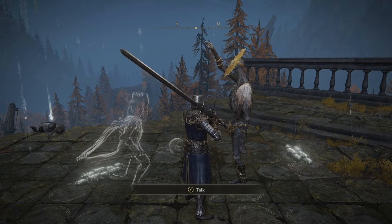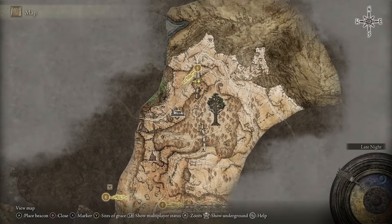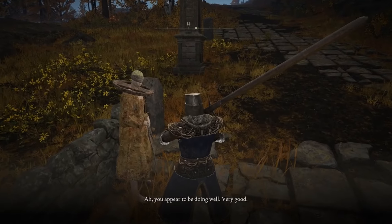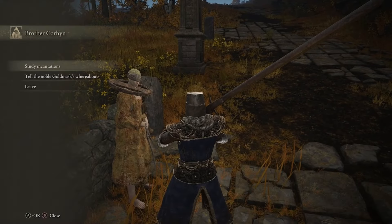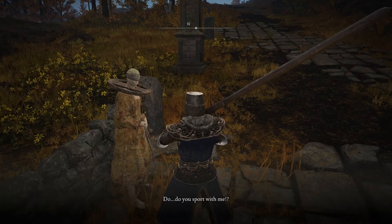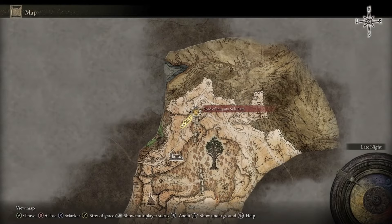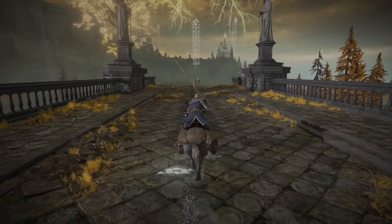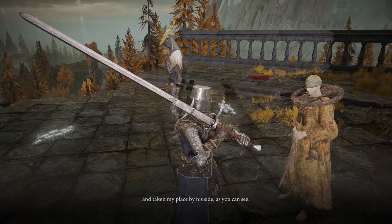Return to Corhyn's original location, directly north of the Altus Highway Junction Site of Grace, and tell him where Goldmask is. Corhyn will be incredibly thankful. Reload the area by going to the Road of Iniquity Side Path Site of Grace, run up to where Goldmask was, and exhaust all of Corhyn's dialogue.